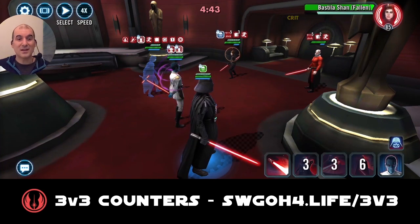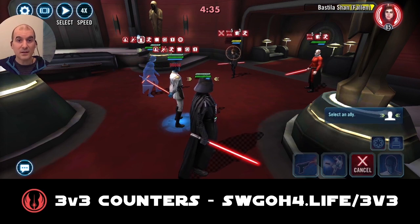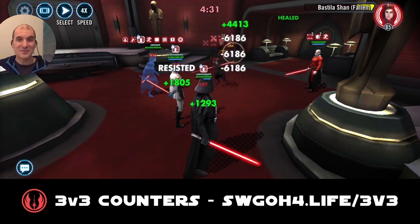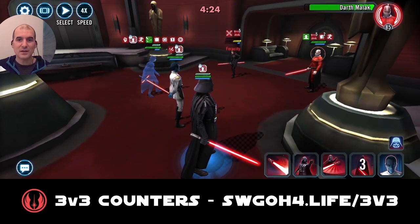That's 220k damage — no problem whatsoever. Now with Darth Revan out of the way you can ability block and stun these guys. First I like to take out Bastila, so I'll swap turn meter again with Vader trying to get rid of Bastila. Alright, we got shock there.